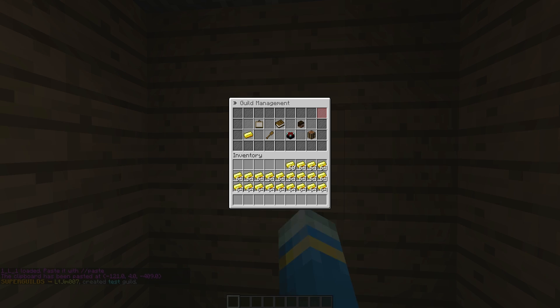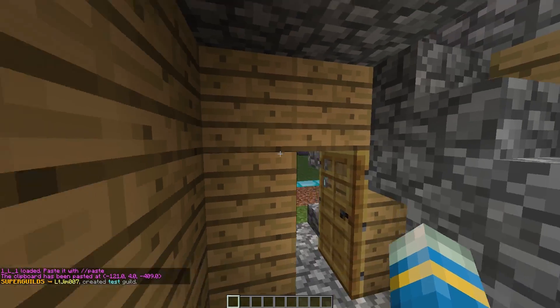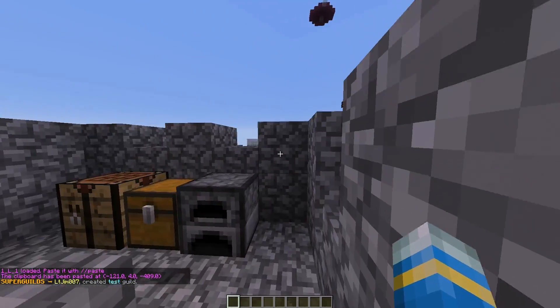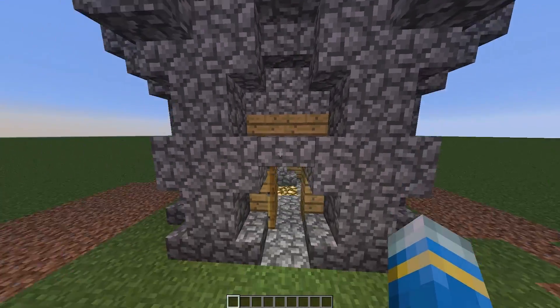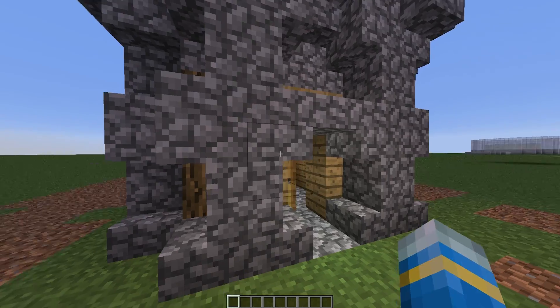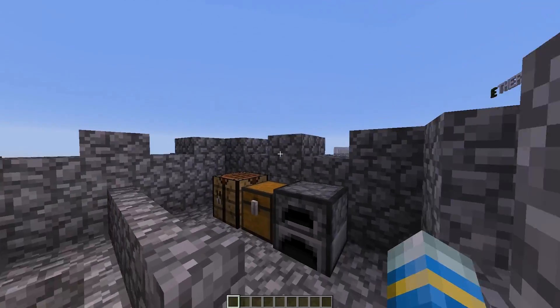We repeat the command and there we go — a building has been pasted in. If we go up to the top you can see it's very, very small. This is our tier one town hall, very small and not much in it.